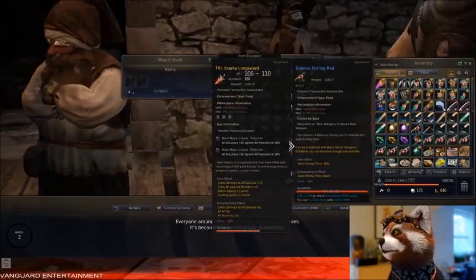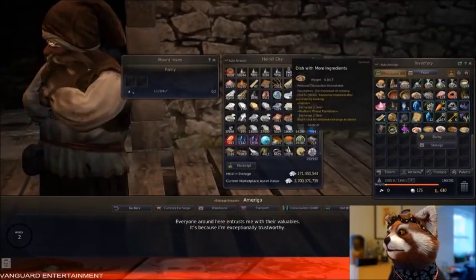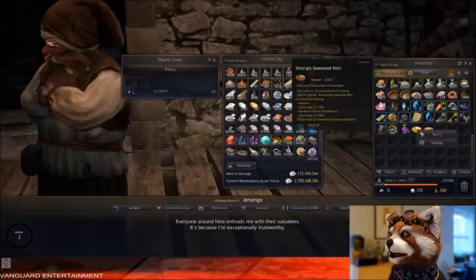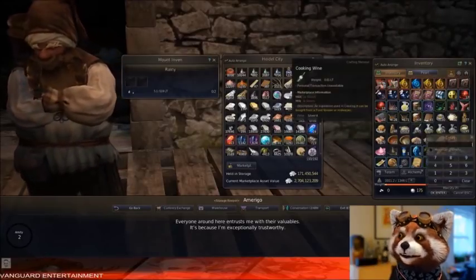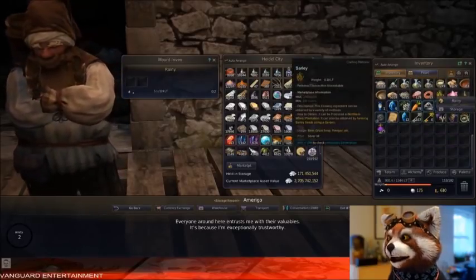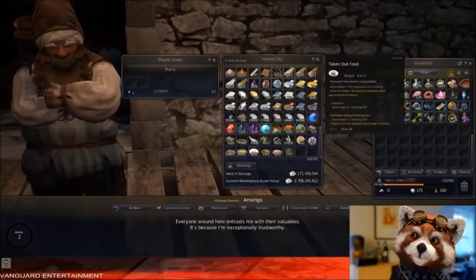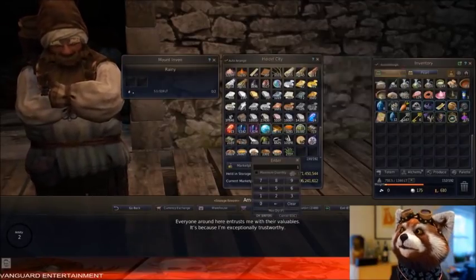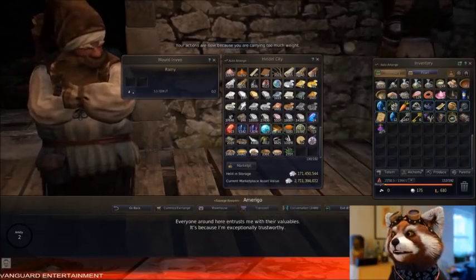Once you have your crates, what do you do with them? You have to over-stack them onto your mount. Here's how you over-stack: put as many crates as you can carry into your inventory, then move them to your nearby mount — whether it's a horse, a cart, or an elephant. Once you put the crates on your mount, you take them back off your mount onto yourself after loading more crates onto yourself, because you can't stack onto your horse over and over again — it can only go back and forth between you.